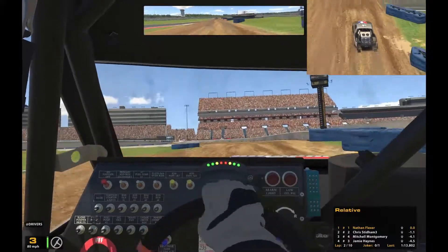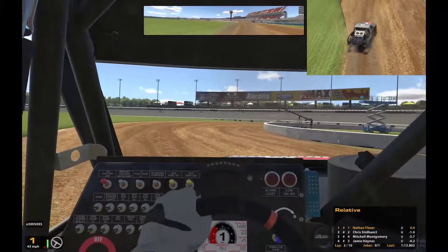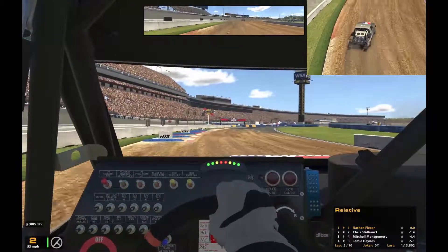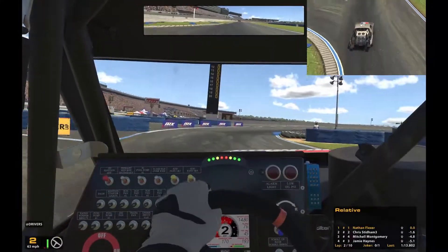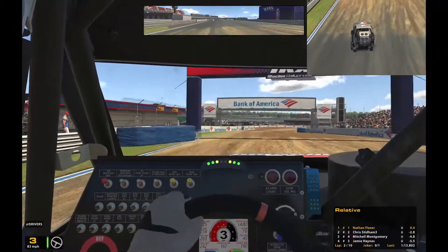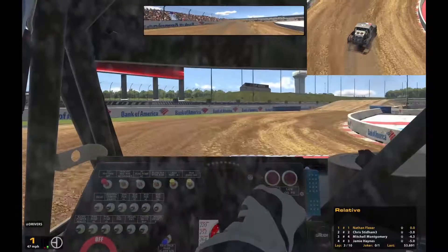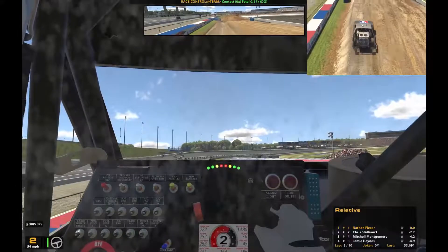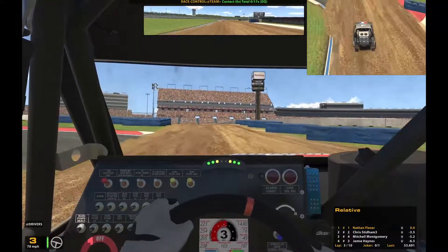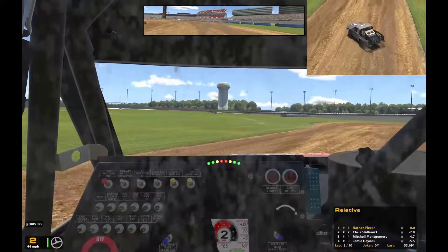We're pulling away from the second place car right now. He is putting up a bit more of a fight than I was expecting — not one to scare me at all, but just something to keep an eye on if I do mess up. Like I was trying to say earlier, we just want to have a nice clean race. Don't have to try too hard for speed. Even now I'm running 53-second laps and I'm still just pulling away from him. I just want to run a clean race and keep the safety rating up.